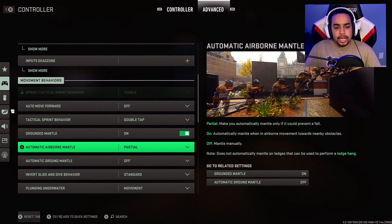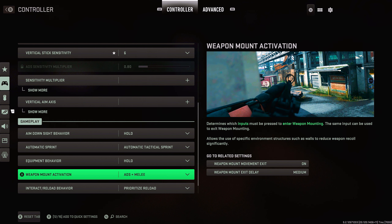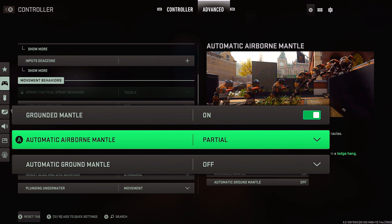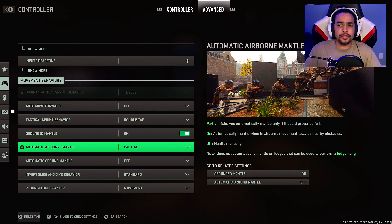Scrolling down, there's a setting where people run so you can animation cancel your slide — basically slide cancel. For that, the weapon mount activation you want to set to ADS only. Then you want to turn off ground mantle, automatic airborne mantle, and automatic ground mantle. I didn't find it as useful because you're doing all these extra animations just to slide cancel — at that rate, you might as well not even slide.